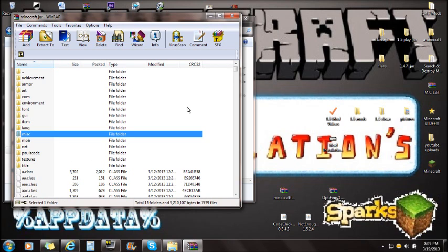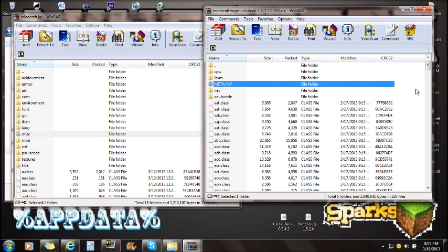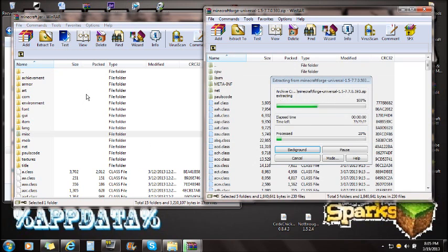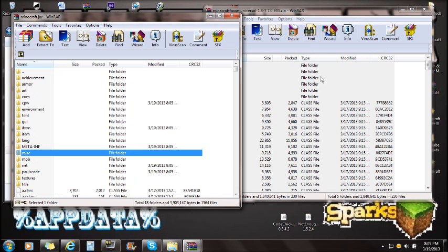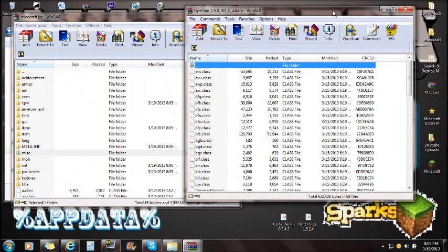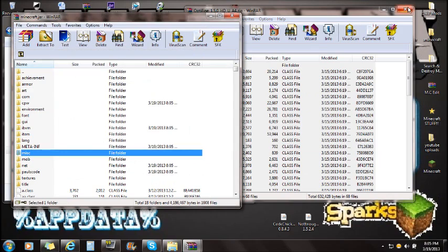With META-INF deleted and the Minecraft JAR still open in WinRAR, now open your Forge file. You'll see a META-INF in Forge too — don't delete that one. Just right-click, select all, and drag all the Forge files into the Minecraft JAR, then click OK. You're done with Minecraft Forge. Optifine is not required, but if you want it for lag reduction, open it the same way — select all and drag those files in and click OK.